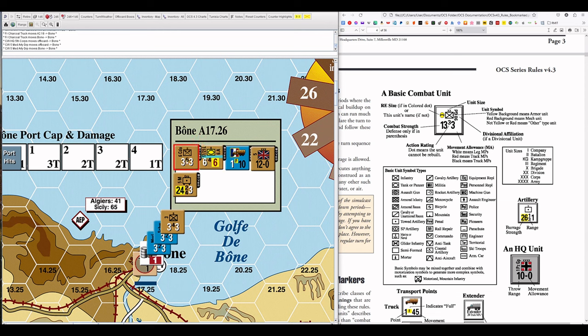Artillery has an action rating too — headquarters have a zero action rating every time, while artillery has a variable action rating; in this case it's two. There is also a number underneath the action rating — in this case four — which is the range in hexes. That's a barrage functionality I'll cover in the barrages video. The top number is the action rating, same functionality as on other combat units; the bottom number is the range.